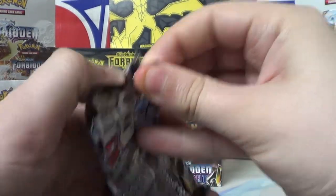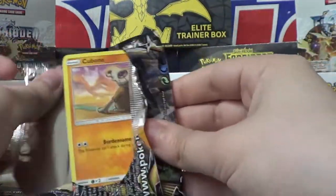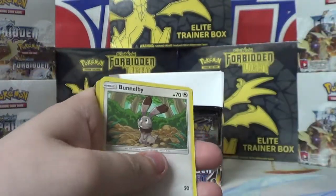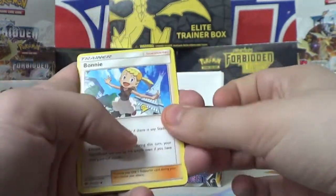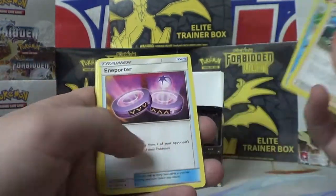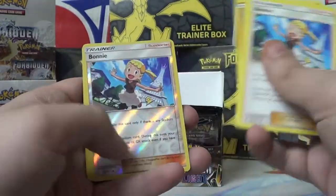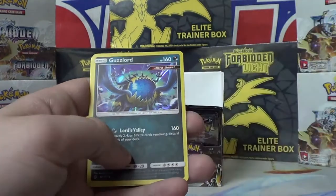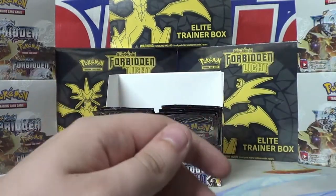Forbidden Light. Cubone — Cubone's dope, so cute but so sad. We got Bonnie from XY, Frogadier, Importer, Bunnelby, Snover, Scatterbug, Rockruff. Bonnie again, and a regular Guzzlord — with a regular holo. We got both Guzzlords now, and that's just the first box still. Very cool.